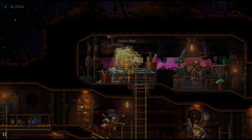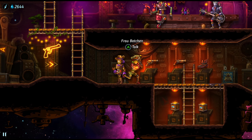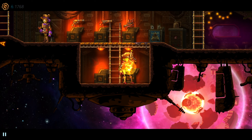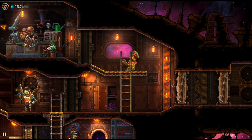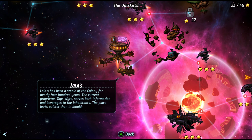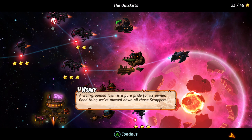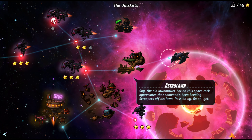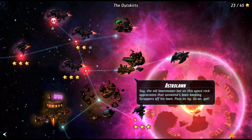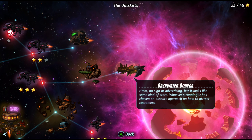Well, first let's go visit here and buy - yes, yes. I don't need any of that other stuff. Well-kept lawn on an inexplicably difficult to pass spacewalk - the old cowbot caring for it looked on the grumpy. Best to keep off the grass. Good thing we mowed down all those scrappers. Blackwater Bodega - no sign of advertising, but it looks like some kind of store.